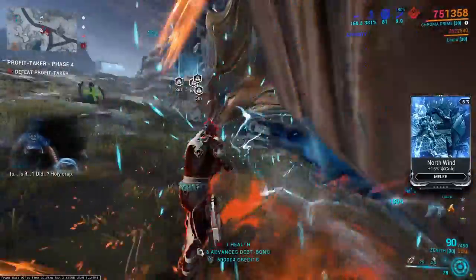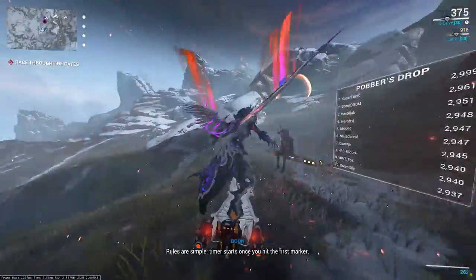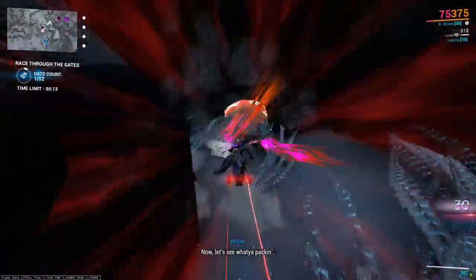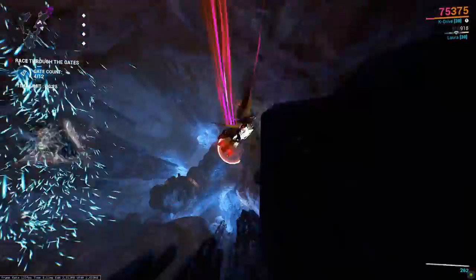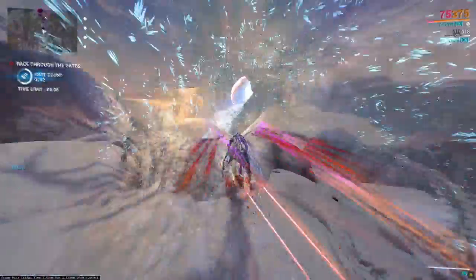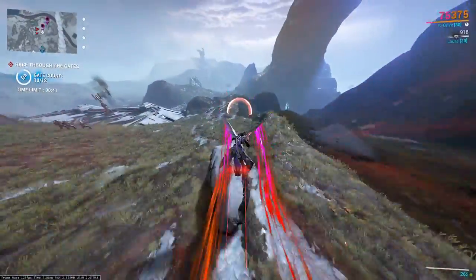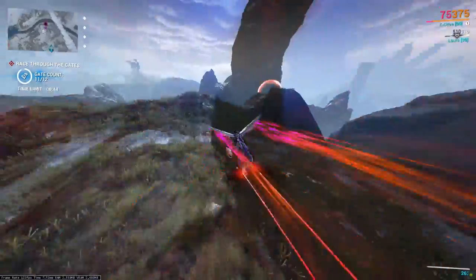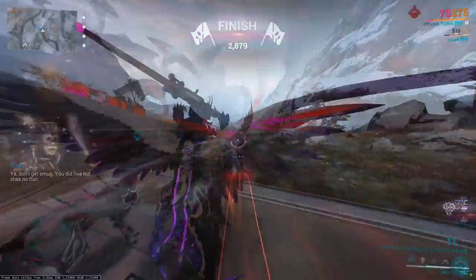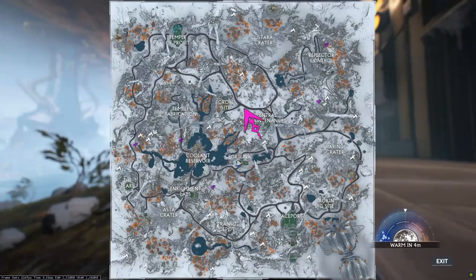The last thing I have to talk about in Fortuna is K-Drives. Although a lot of people don't like it, and K-Drive is not really specific to one open world, Fortuna is the open world that brought it to the game and the hub in Fortuna is where you go for all things K-Drive. I'll give two super quick examples for those that might be interested in maxing their K-Drives, for MR or for hoarding sake. The first and most popular is K-Drive races — very straightforward. Upon equipping a K-Drive, you can see all the current races on your map. Simply go there and do the races.